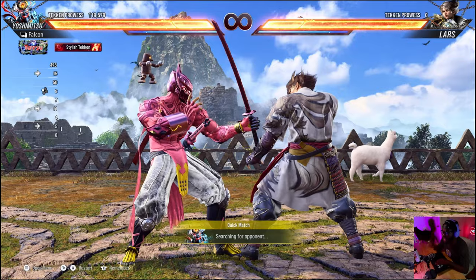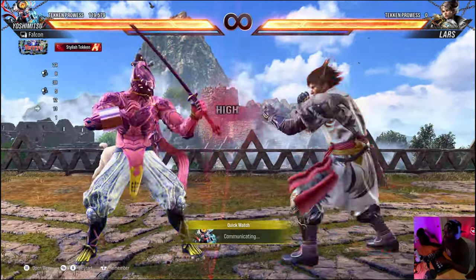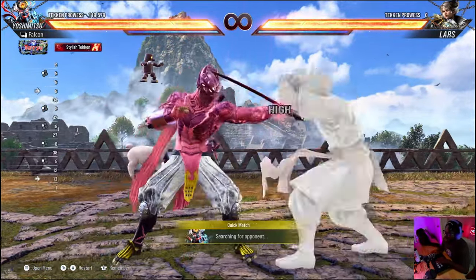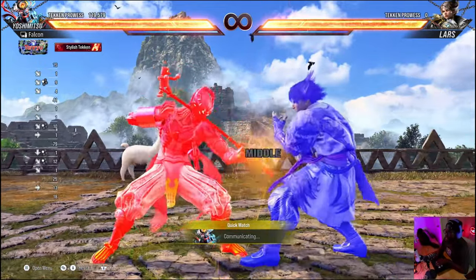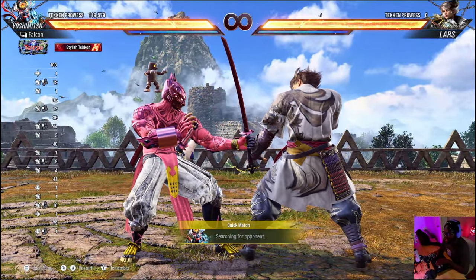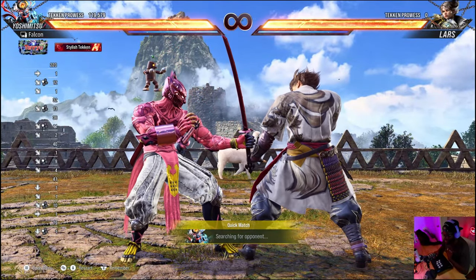But what do you do when you get your attack blocked? Some attacks on block leave you plus, which is why Yoshimitsu is turning blue. Some attacks leave you minus, which is why Yoshimitsu is red. So if I try to attack while I'm red, I'm going to get counter hit.